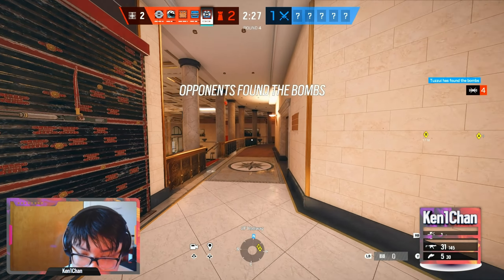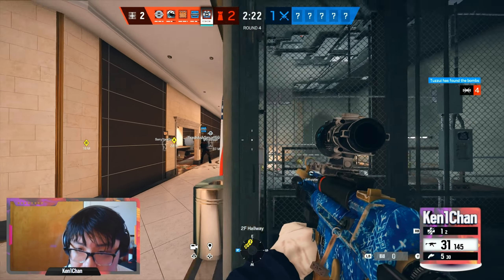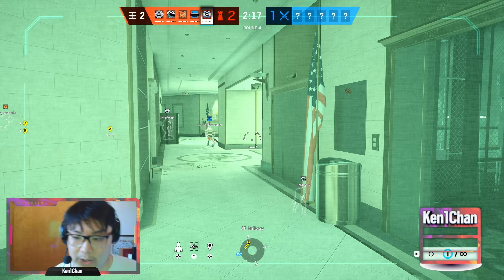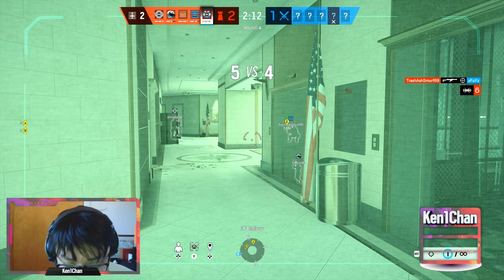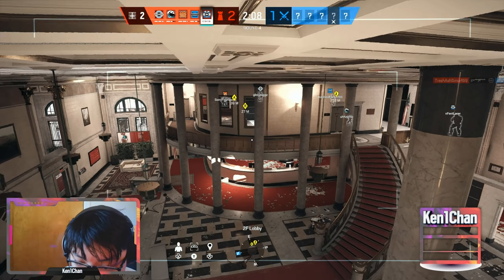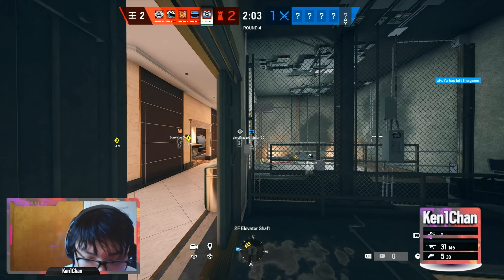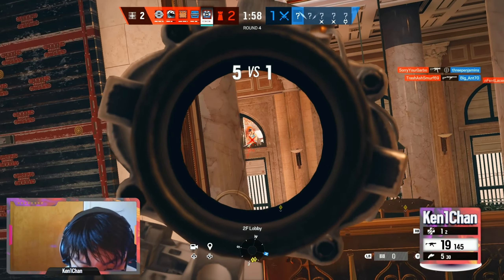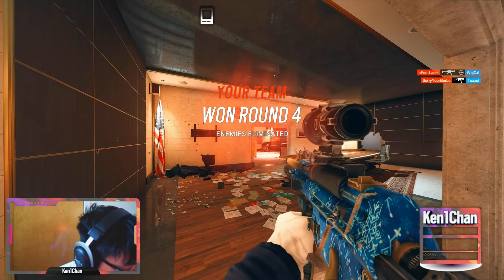I shoot at this window every time just so if they're on a lobby rappel I can hear them through that window. My job is to deny the lobby side push — because once they walk up the stairs it's over, they have free entry into site through these windows, this door, this double door. I hear somebody on lobby, assuming he's on the far left window just based off the audio — yeah he is. We get our picks, it's now a 5v1.